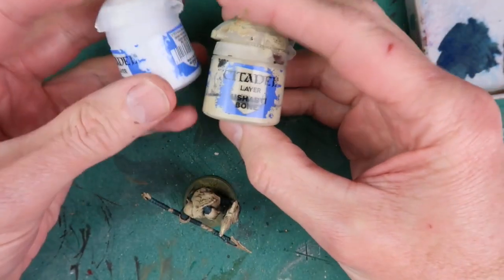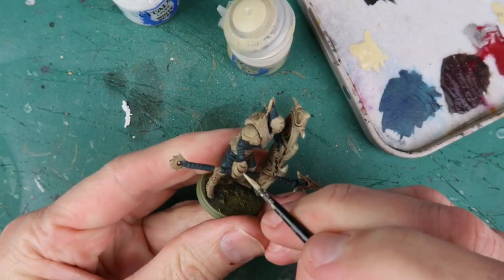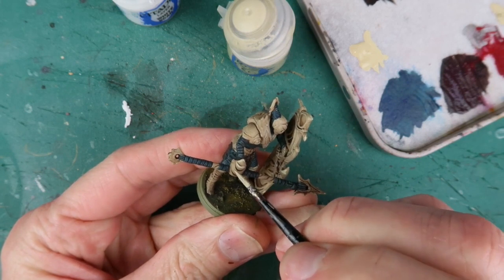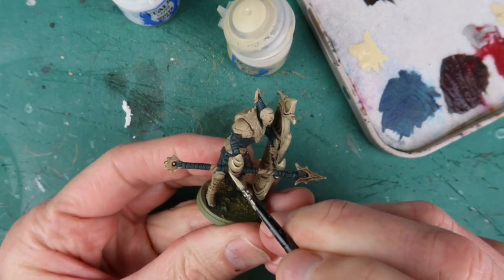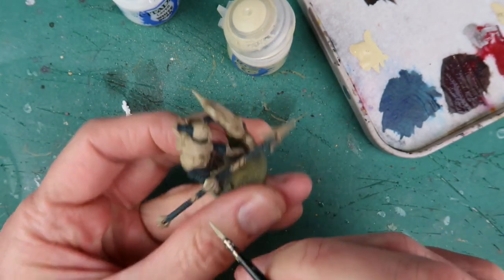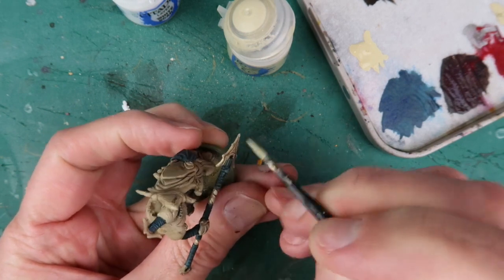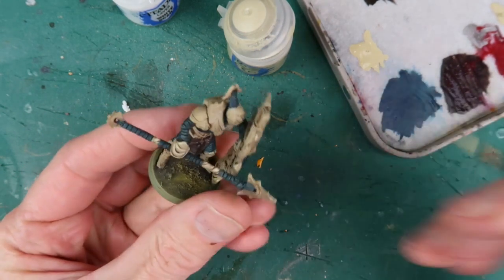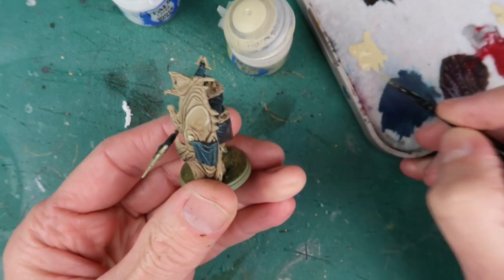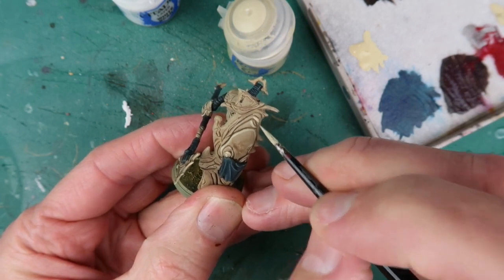I'm going to do more detail and highlighting now to make it look even better. I'm mixing a bit of White Scar with my Shabti Bone to make a much lighter mix, and then I'm going to start hand painting in the highlights to lift the figure and give it more of a sense of three dimensions and size. This process does take a while — you're doing these brush strokes quite carefully, but you don't have to be obsessive about it. Just paint the edges of things so it has a nice highlight. I'm not obsessing over making sure every single edge is highlighted; I'm just doing enough to get the effect. There are a lot of figures to do, so it doesn't have to be perfect.